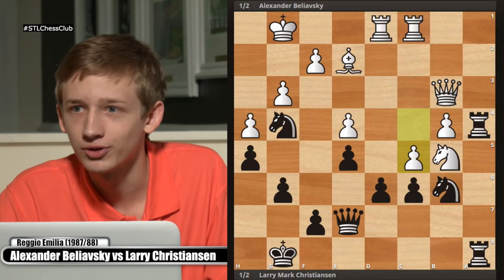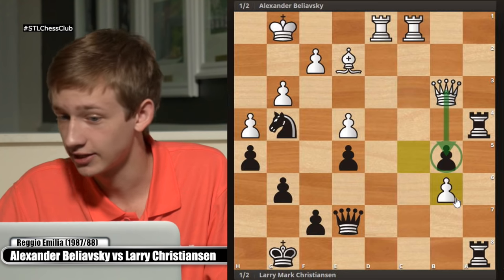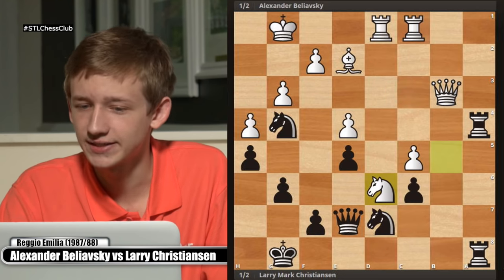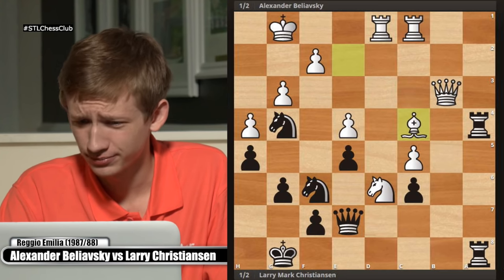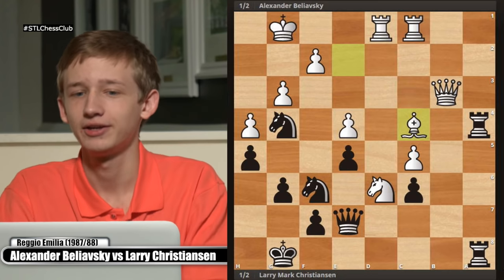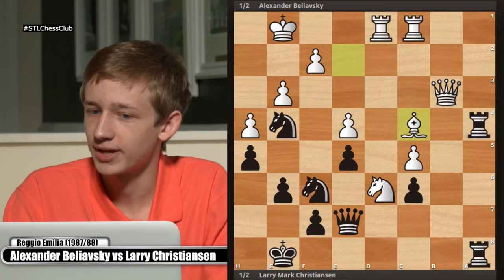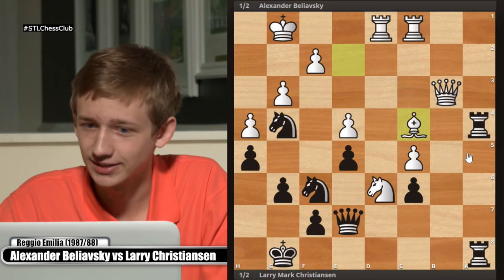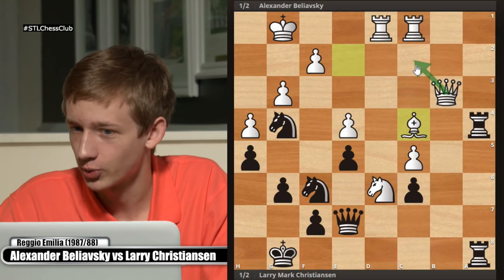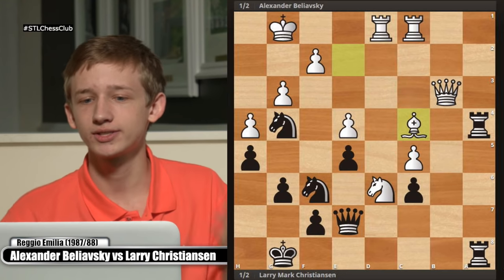The black knight is out in the middle of nowhere on g4, and the knight on b6 isn't very happy either. Meanwhile, white's knight wants to jump to d6, both rooks are well placed, and the bishop makes threats on the knight and queenside. White is just completely crushing here — he won the battle of ideas, got to play on the side where he had more space. We saw pawn takes and pawn takes — if you take this guy, I'll take this guy, and this pawn will be very strong with the rooks coming down.